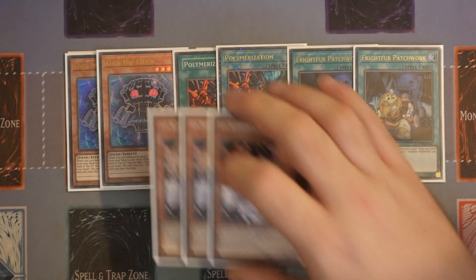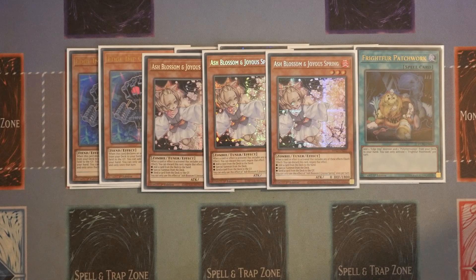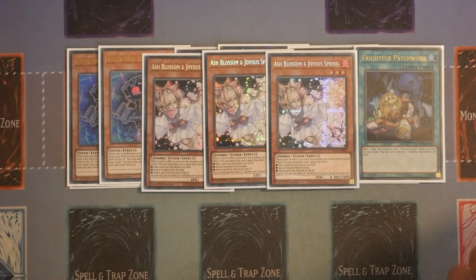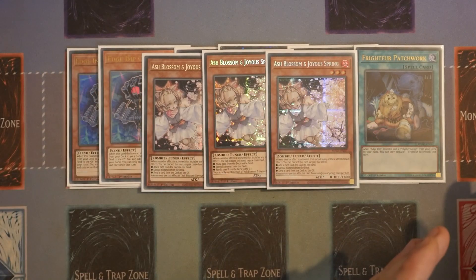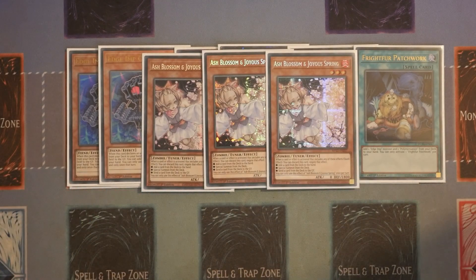The final monster is Ash Blossom, which is pretty much the main hand trap of the deck. The other options you'd consider are Drawl and Lockbird or Infinite Impermanence — it just depends on your local environment and matchups. Of those three, Ash is the only one worth main decking. Drawl can be really good against one deck but terrible against another, whereas Ash is okay across all matchups.